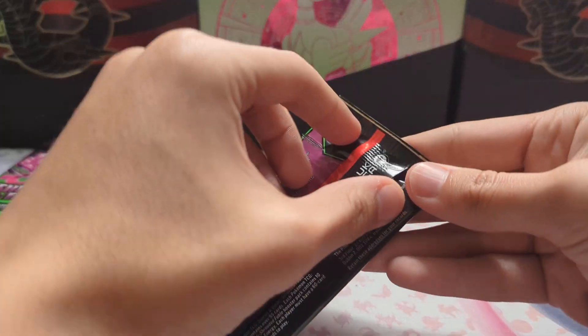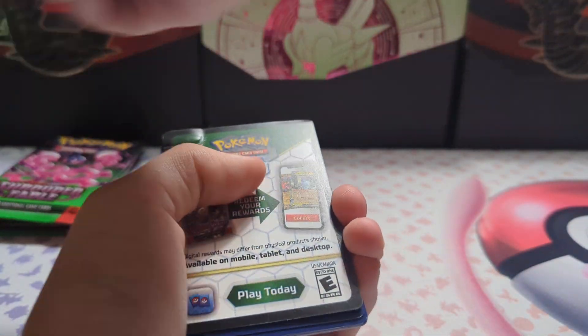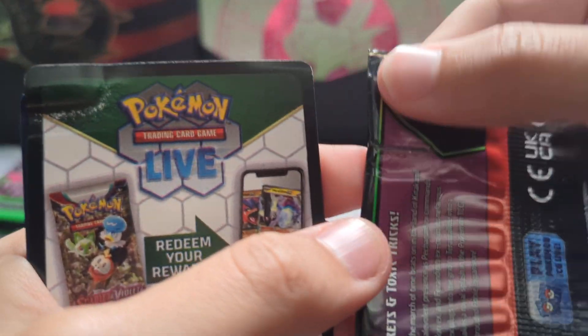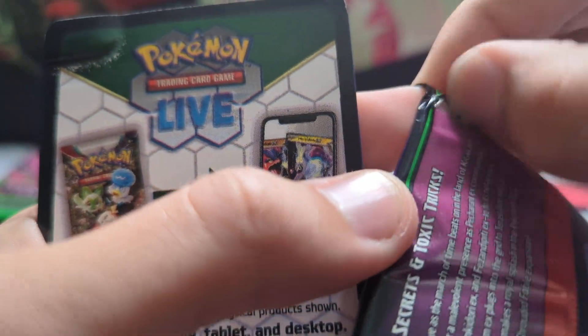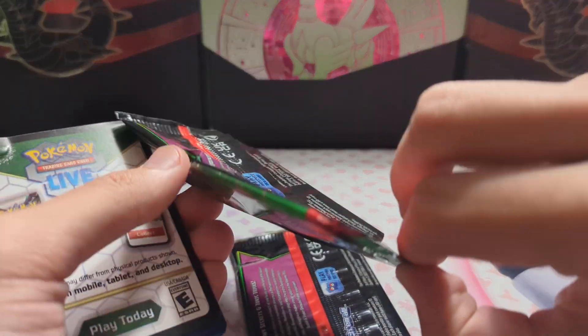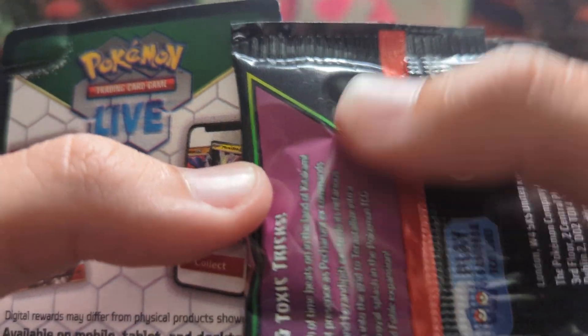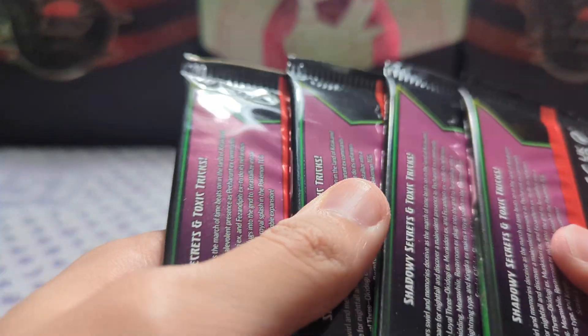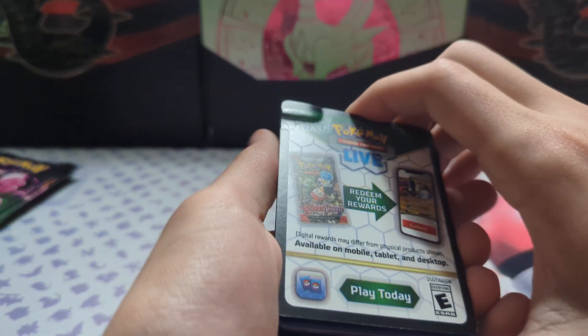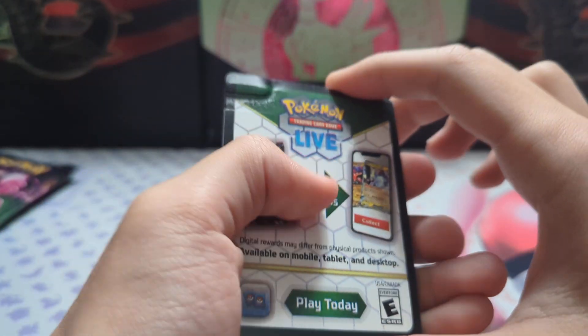Oh, look at that — this pack is like fully cut through. Did the other pack have that? No, the other one just seems to have a slight indent. Maybe they all have a slight cut? No, it's only this one pack. And look, I can't even physically straighten out the cards — I'm pressing down and I can't.